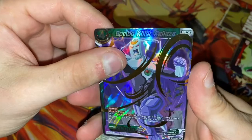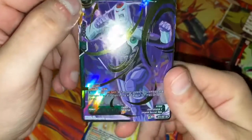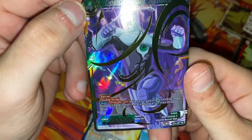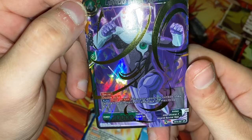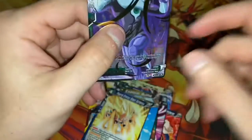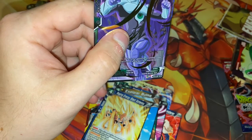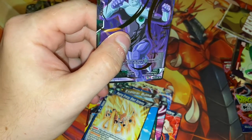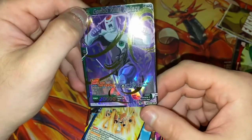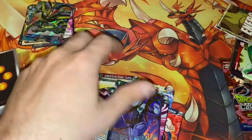And we have Combo Killer Annieza — I'm not sure how to pronounce it. It has barrier and double strike. It's a secret rare. When your opponent combos, they choose one card in their hand and place it in their drop area. Actually, I'm pretty sure that means it's a secret rare — or it might actually just be a special rare, SPR. I'll have to check later to make sure.